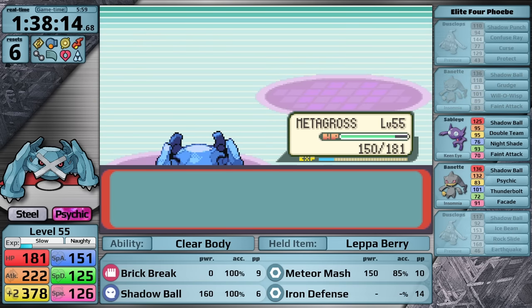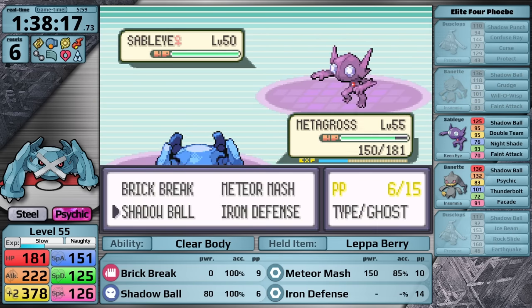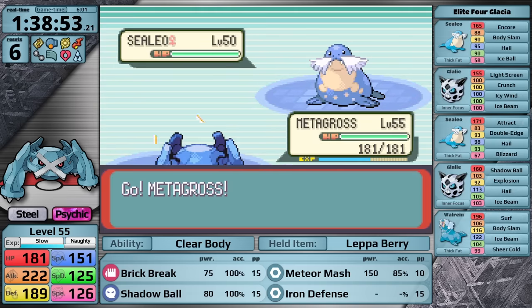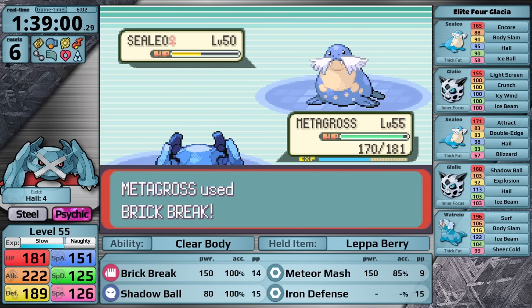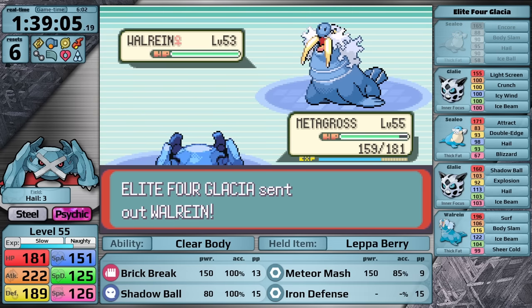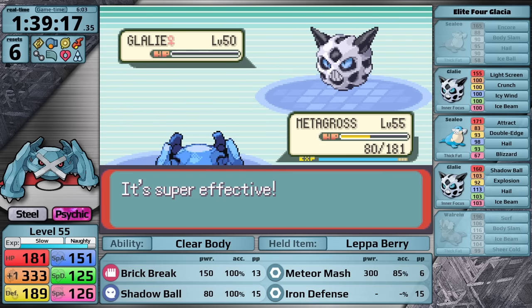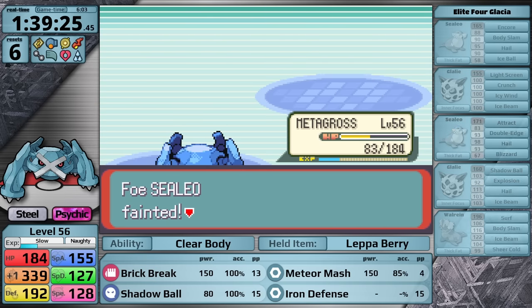Even though Shadow Ball is not able to one-hit the following Dusclops, I take almost no damage from Earthquake due to my prior Iron Defense setup. From there I one-shot the Banette, and I also get to use Meteor Mash for the first time against Sableye. For Glacia, I'm really happy I taught Meteor Mash because I can use it for super effective damage. I'm not able to one-shot the first Sealeo — probably because Metagross is almost getting behind with the level curve; it's level 55 when Walrein is level 53. I was hoping to get an attack boost with Meteor Mash against Walrein. I don't, but I can just two-hit it anyway. I did get the attack boost after that, which is great because now her final three Pokemon are all one-hits.